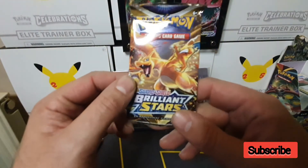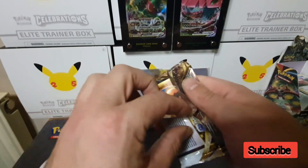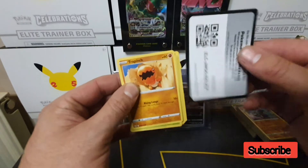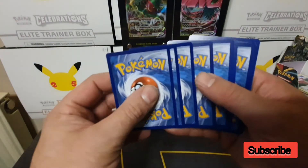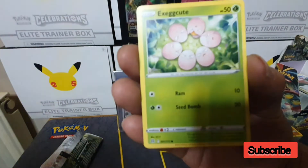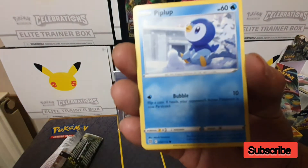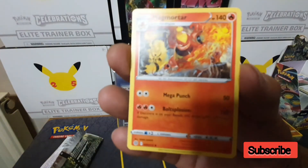Final pack with the Charizard artwork — let's hope for some last pack magic. This box isn't living up to the expectations of the last box, but that doesn't mean we can't pull something big. There's a code card. We get: psychic energy, fire energy, Hitmontop, Magma Basin, Crawdaunt, Trapinch, Execute, Starly, Shroomish, Piplup, a reverse holo Crawdaunt, and the final card is a non-holo Magmortar.